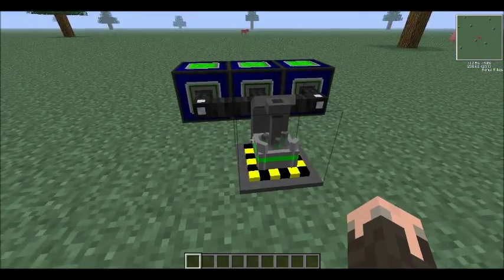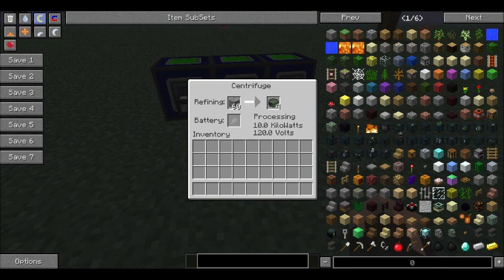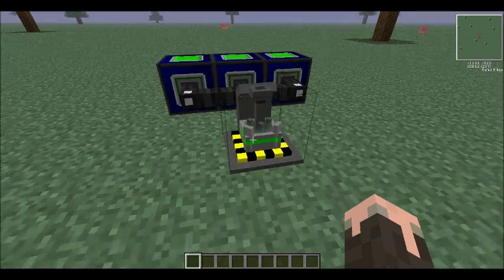You also need to build yourself a centrifuge. You supply it with uranium ore, and it will start spinning them around and spinning out refined uranium.